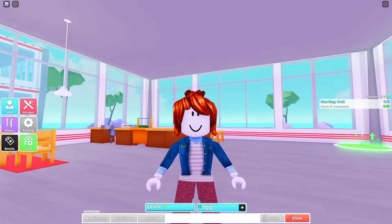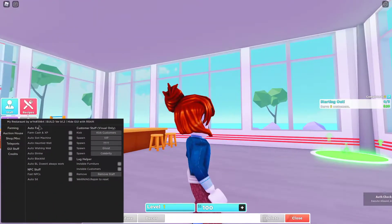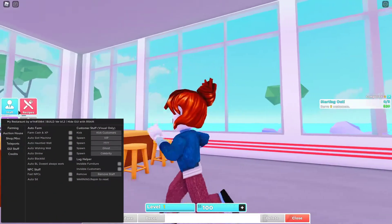Open your executor and attach it. Then execute the script. And then as you can see, you got my restaurant by WN build or whatever.